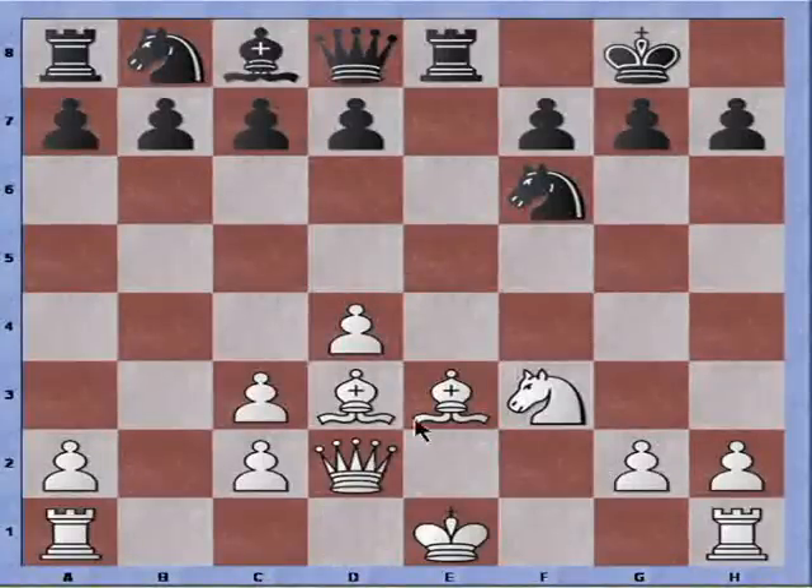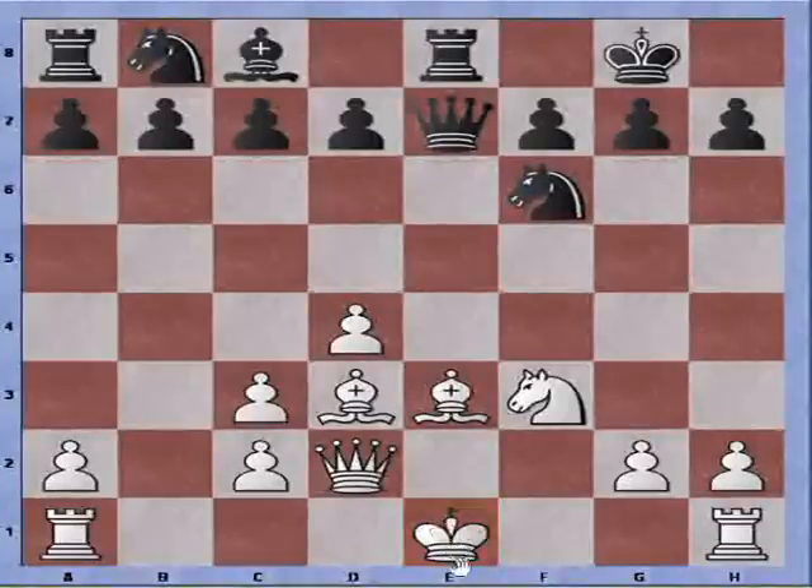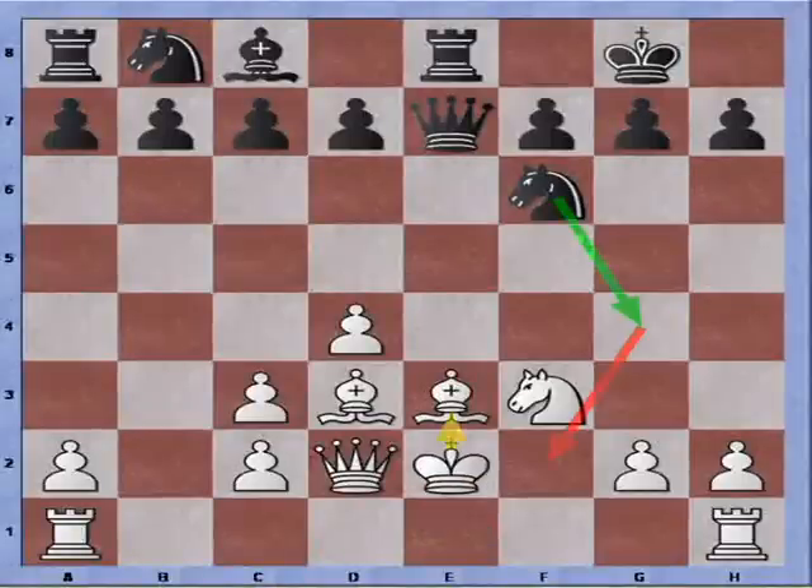Instead if Queen to D2 to protect and plan to castle kingside or queenside, Black can add more pressure with Queen to E7. And of course the Bishop cannot move because our King is still stuck in the center.